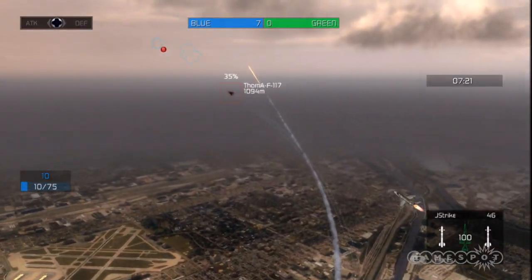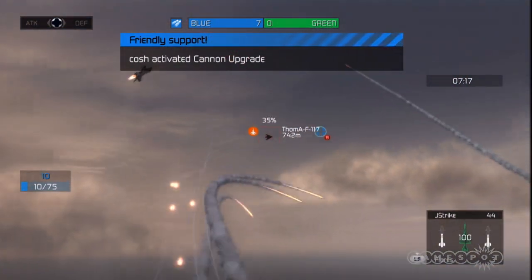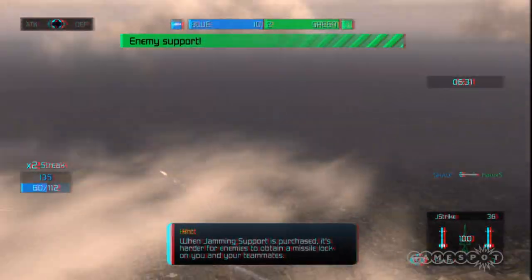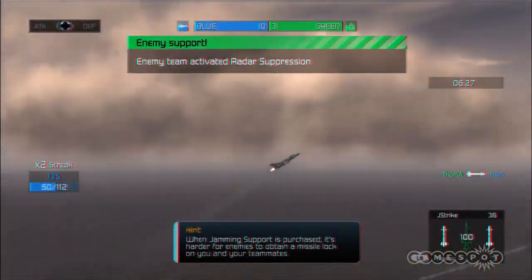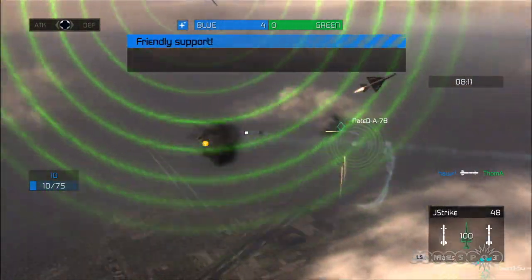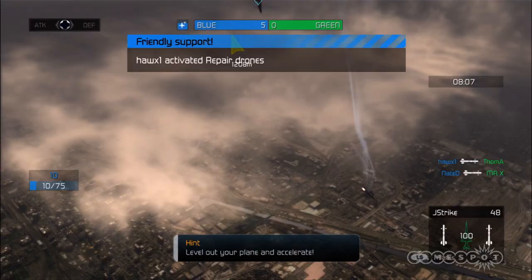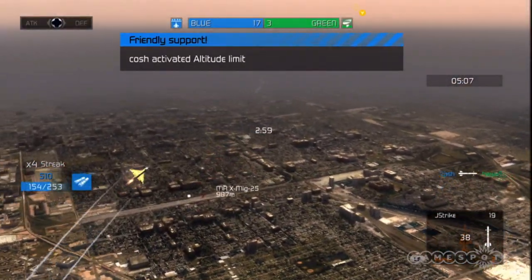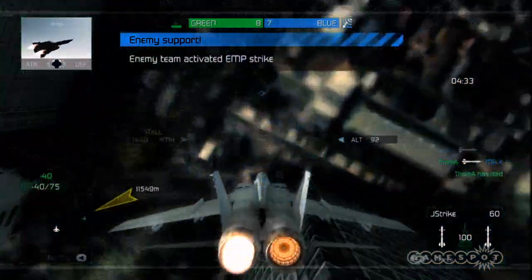As players build their killstreaks, they unlock team support items — basically power-ups that quickly move things in or out of your favor. A few examples include a radar suppression that removes any indication of your team from an enemy's HUD, repair drones that fix your damaged jet, altitude restrictions that force enemies to fly low, and an EMP blast that wreaks havoc on electrical systems and often sends enemies into a nasty freefall.